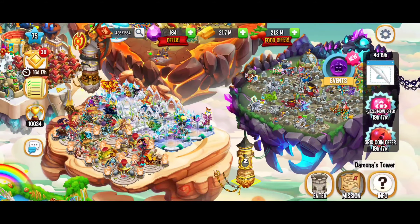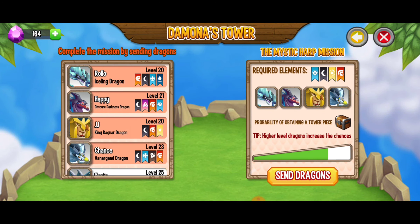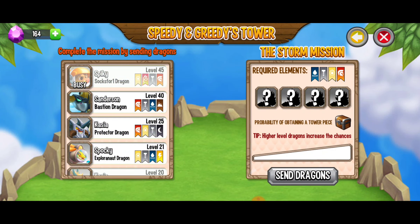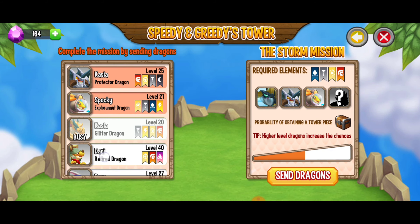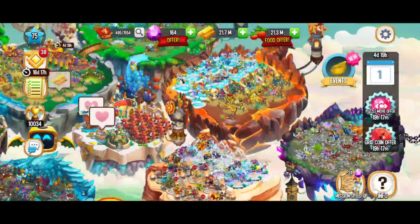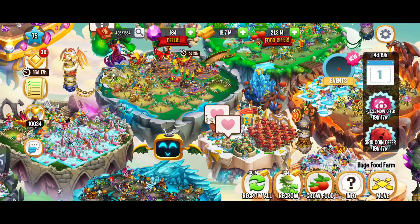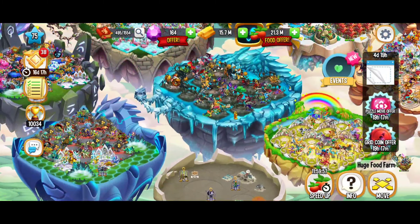I want to send some more dragons on missions. Let's give those a try — those aren't dragons I use anyway, so no biggie. Here's another one — okay, not dragons I use on a regular basis, but why not, let's give it a try. Here we've got a little bit more food, we can regrow some food. I'm still a little bit short on gold.